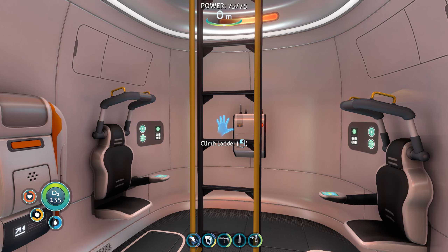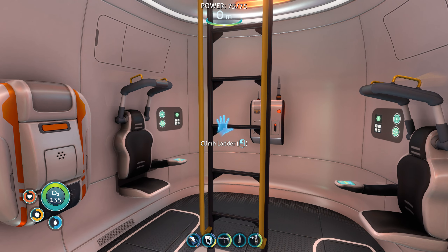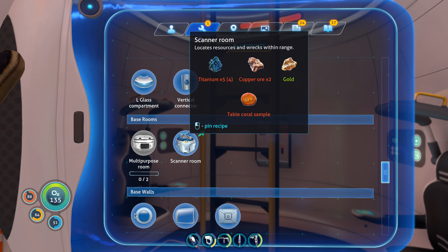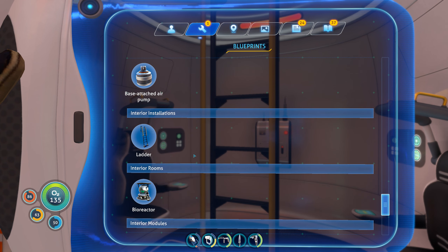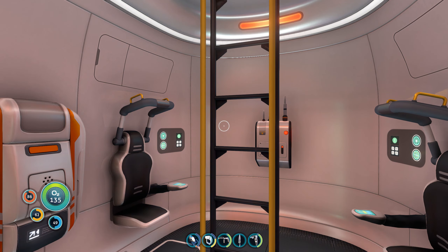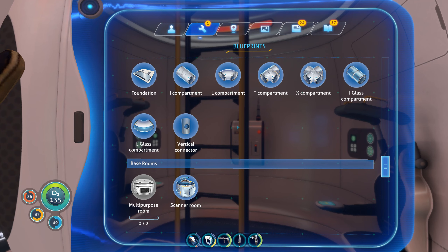Hello everyone, welcome back to Subnautica! In the last episode we looked for survivors but didn't find anyone. We did unlock the Seamoth and the scanner room, which scans for resources. I might make multiple scanner rooms in specific areas to scan for specific resources. We also unlocked the bioreactor, which is all for later once we start building a base.